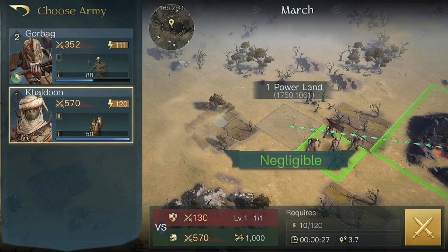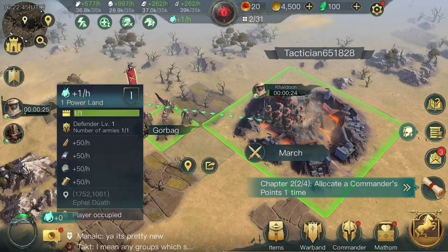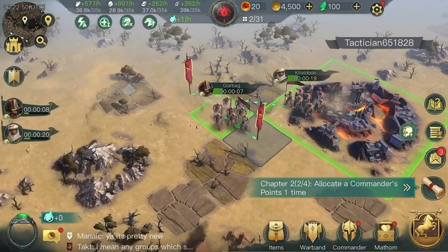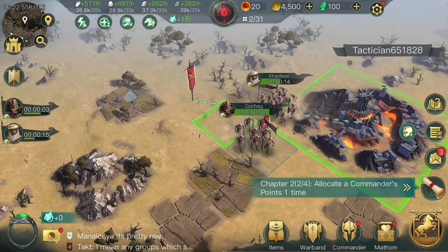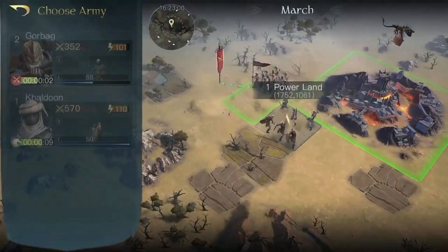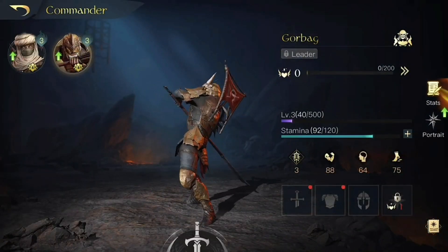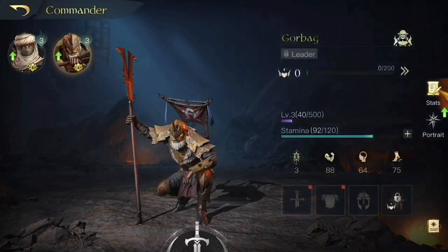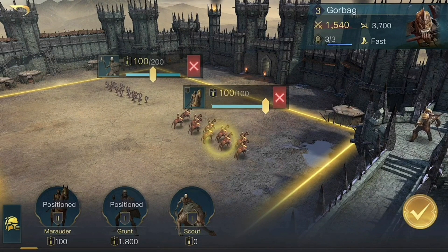It's not all about conquering territories though — constructing buildings and improving your base is just as important. Just like in other strategic management games, in the Lord of the Rings you have to wait a set time between constructions. However, you can always use boosters to shave minutes off your wait time. Even though you can't directly control the combats, you have to position your troops on the ground to battle against other armies. The Lord of the Rings is a fantastic strategy game from one of the most popular franchises in history — it's always nice to return to the world created by Tolkien, especially when you get to do so by playing such a high-quality game.